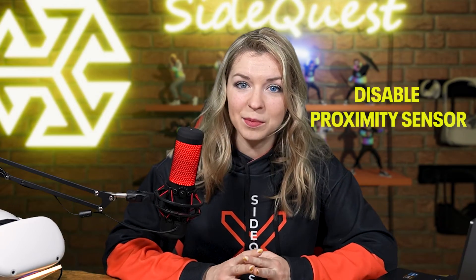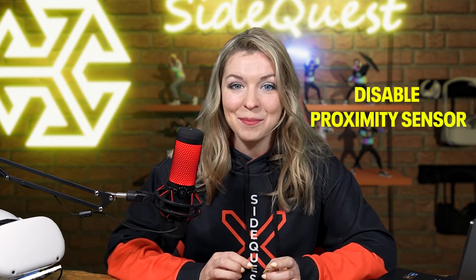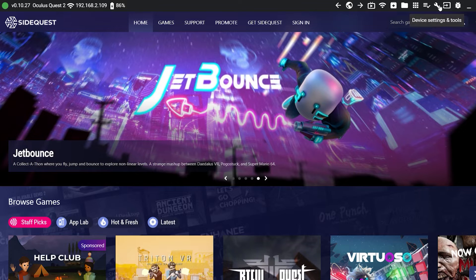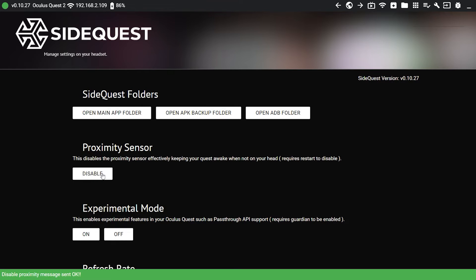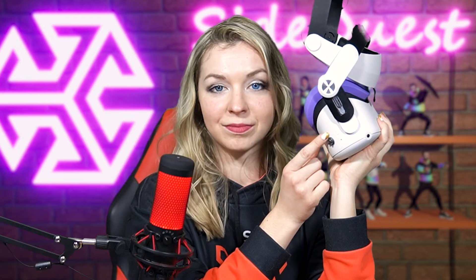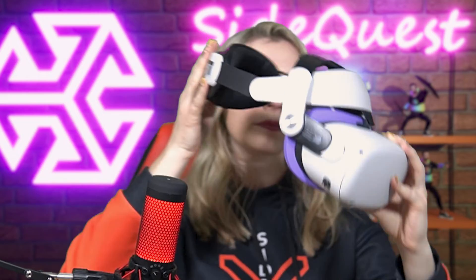The new SideQuest update now allows you to disable the proximity sensor. Go to the device settings and tools tab and click on disable under proximity sensor. Your headset will immediately awaken and will not go to sleep anymore unless you click the power button. Just remember to click it if you remove your headset for a long time so your battery doesn't die too fast. If you want to re-enable the proximity sensor, all you will need to do is restart your Quest.